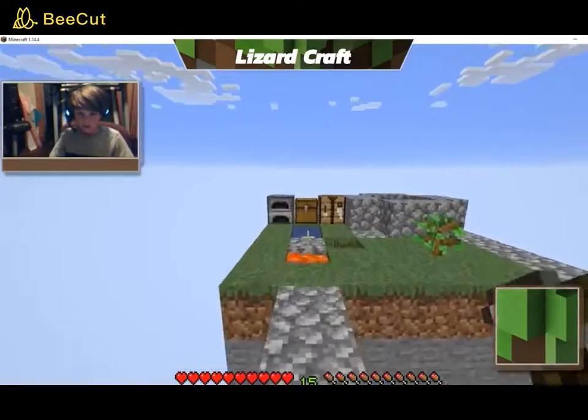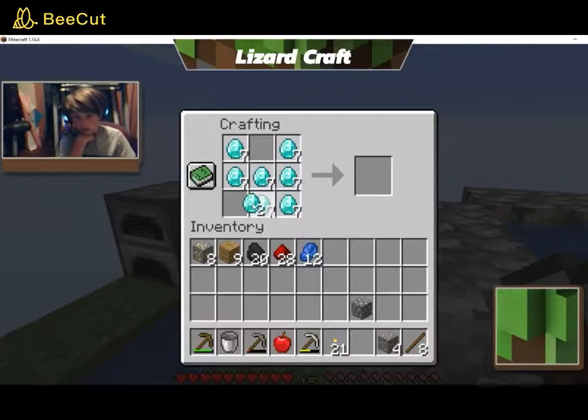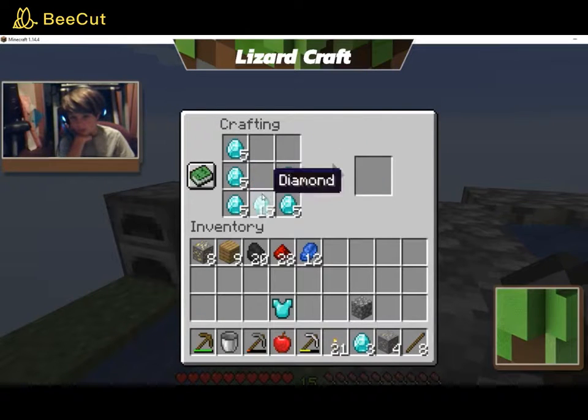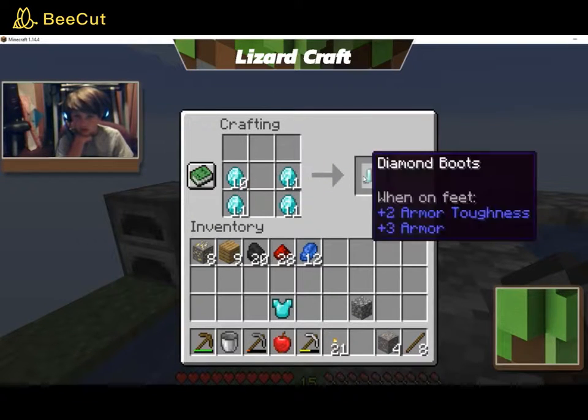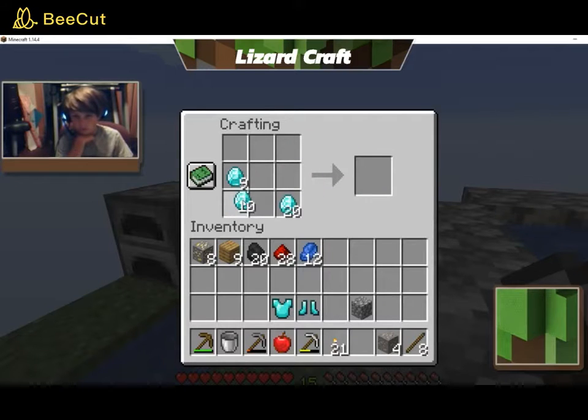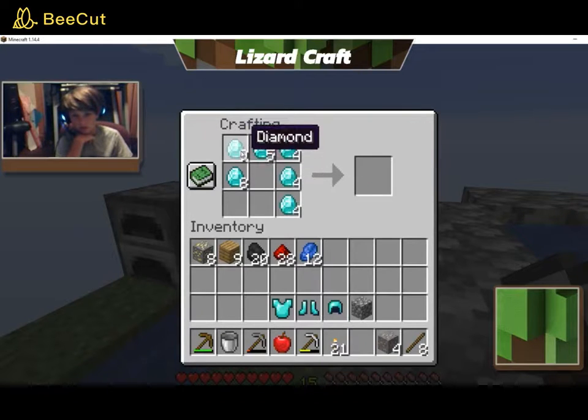Let's go back to my island and make a diamond chest plate, diamond boots, diamond helmet, diamond leggings.